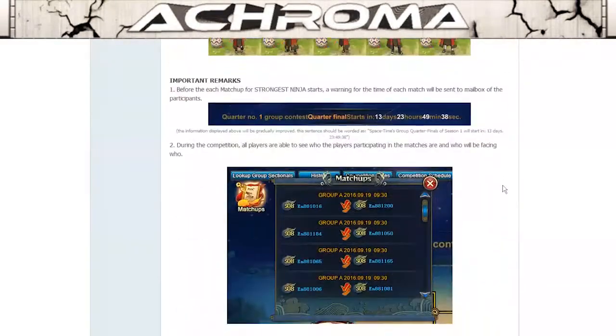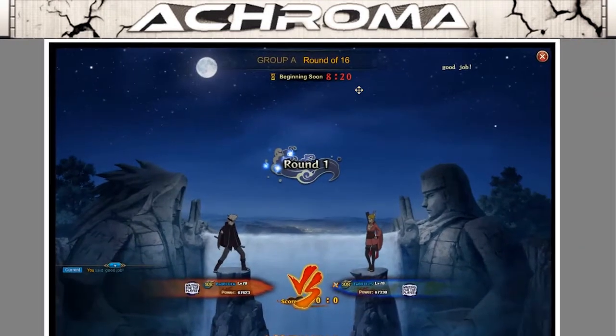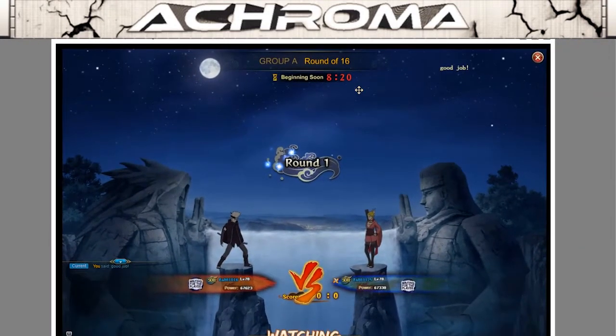Before each fight starts, you get a cooling period — these fights are not done on auto but actually played. You can set your team and prepare yourself, and so will your opponent. Once both are ready and the time has gone down, it will start. If one player does not show up, the auto AI will take over for that person instead of it being an auto default.